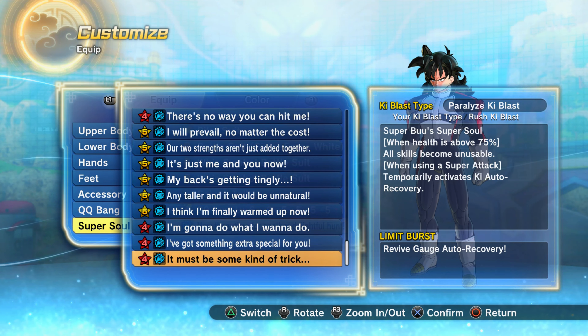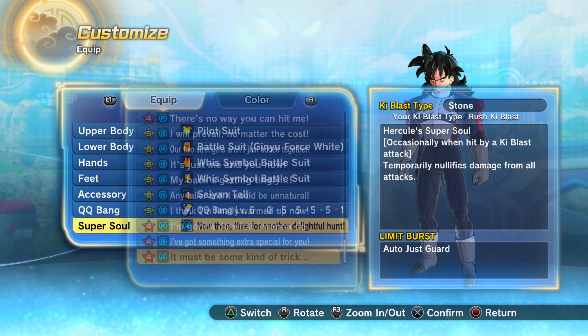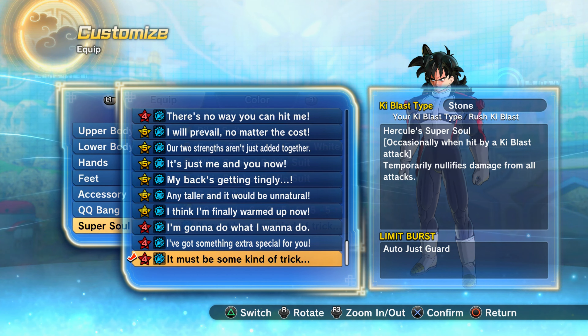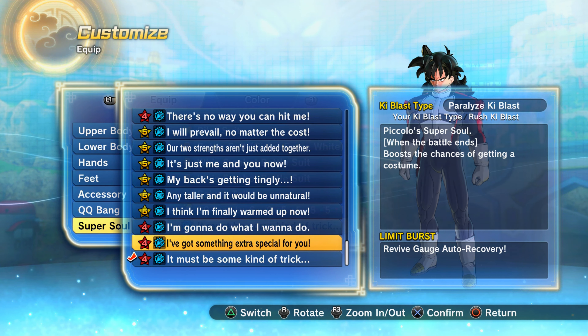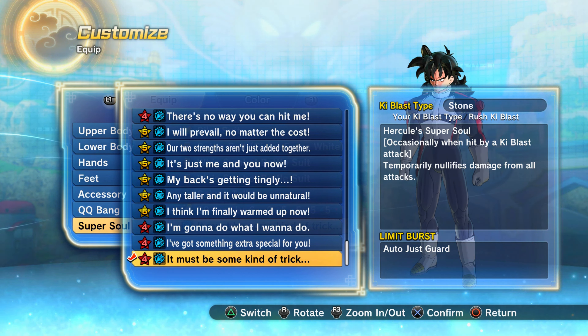You can now change your basic ki blast and your charge ki blast on your custom character to stone, or rock, whatever you want to call it. As you can see, this is ki blast type stone — a paralyzed ki blast and a rush ki blast. This is the first time any super soul in Xenoverse 2 changes your ki blast type to stone.